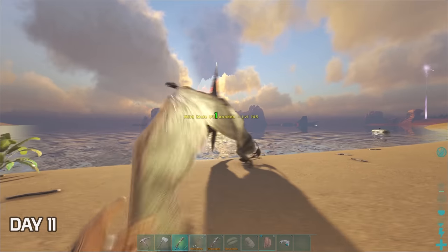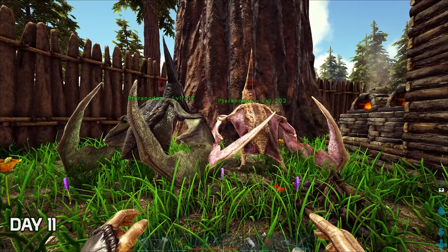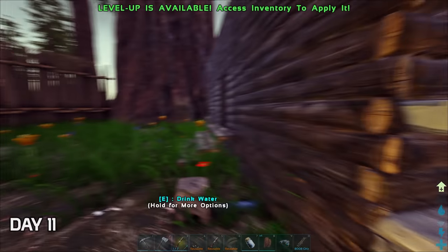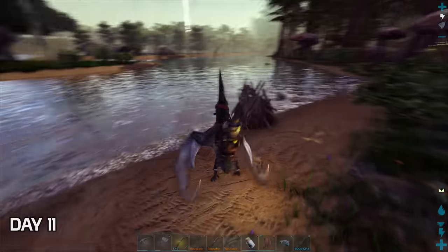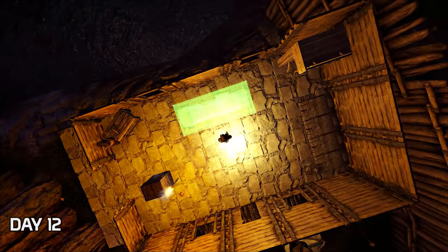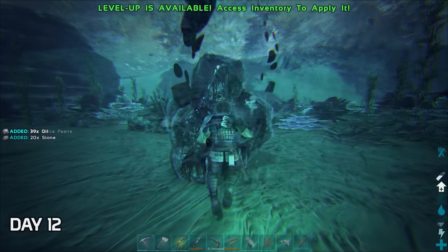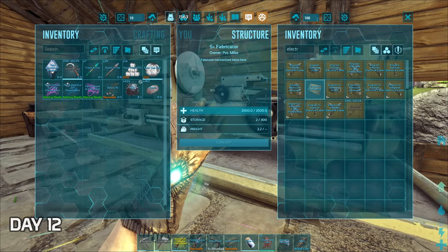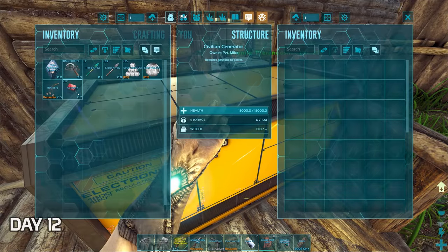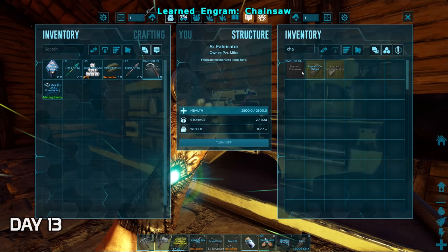I scouted a level 45 that I knocked out, and not too far away there was a high-level female I grabbed as well. The pteradons were making love so I would have their baby to raise and use. It would be good to work on getting a fabricator as well so I can get my hands on some electricity. I found my first beaver dam that had a bunch of paste that I would find some use in. While I was expanding the base the pteradon egg had hatched. I spent the early morning of day 12 expanding and fortifying the base a bit.